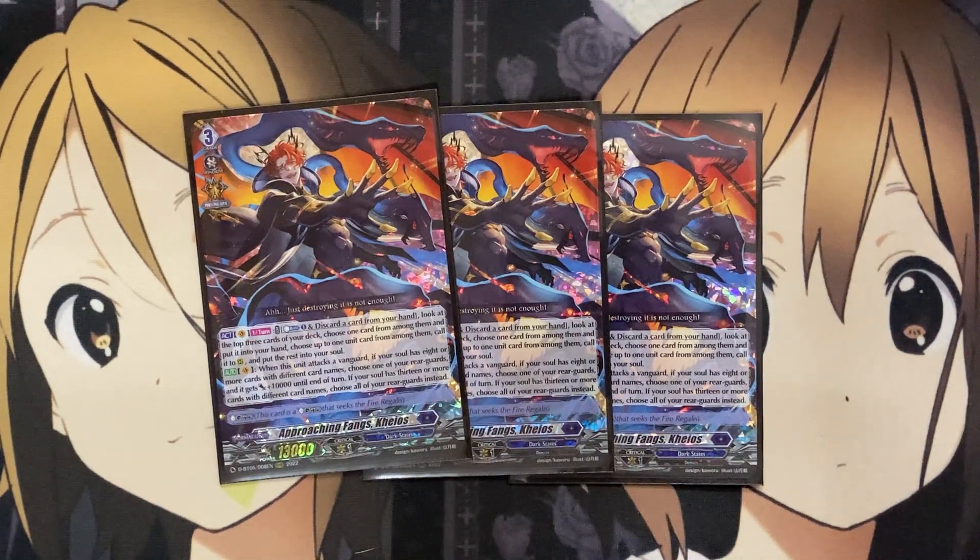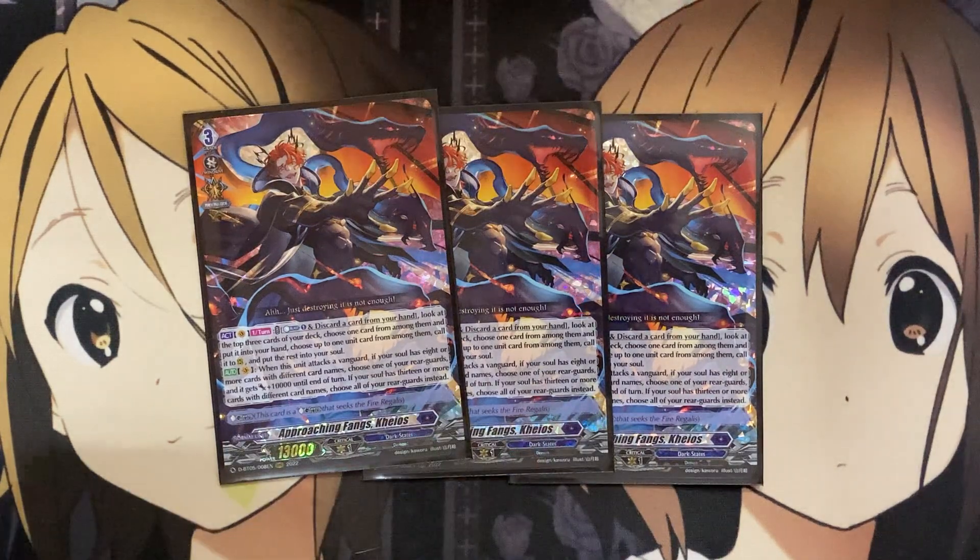On Vanguard, when this unit attacks a Vanguard, if your soul has eight or more cards with different card names, choose one or more Rear Guards and they get plus 10,000 until end of turn. If your soul has 13 or more cards, you choose all your Rear Guards instead. This is the main pressure ability — you want to set up as many differently named cards in your soul as soon as possible.